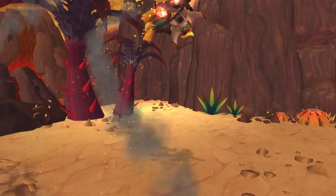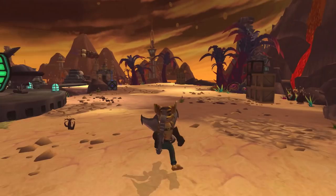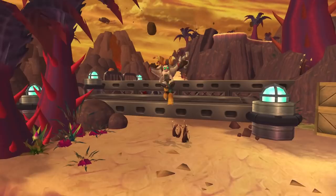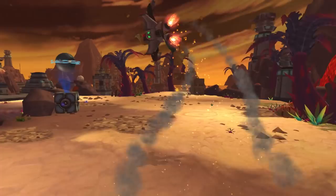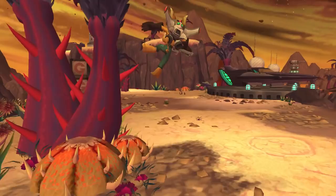Thruster Pack Lag Jumps are simple if you already know Neutral Cancels with the Helipack — the same technique applies. The only difference is you'll never gain speed with Thruster Pack lag jumps no matter how perfect the long jump cancels are. Like Helipack lag jumps, you can do them from a complete standstill, and the Thruster Pack has a slightly bigger window to cancel long jumps into lag jumps.